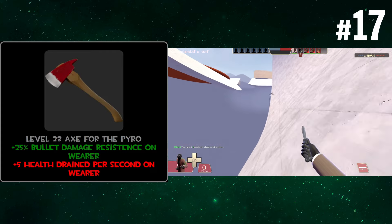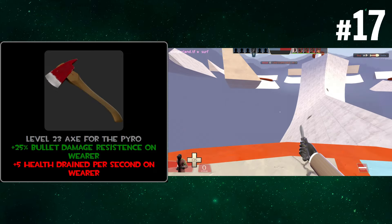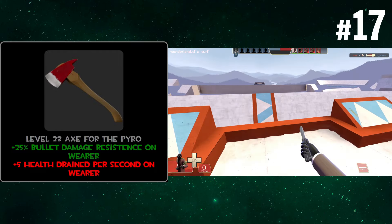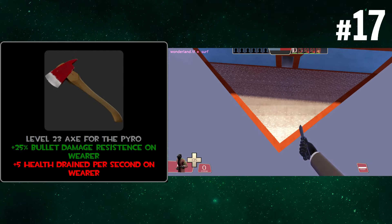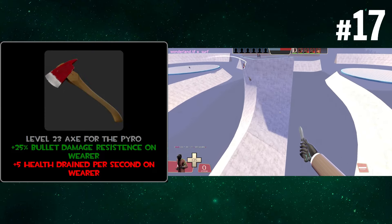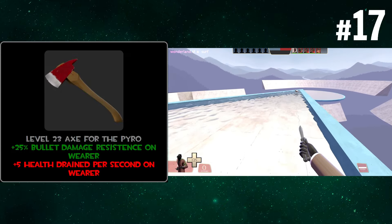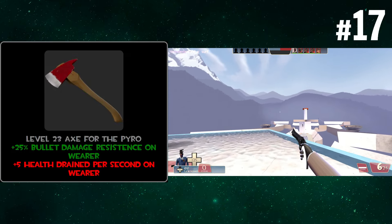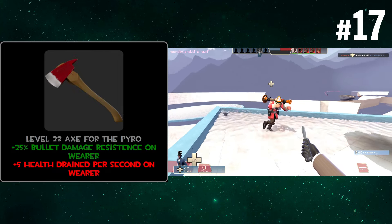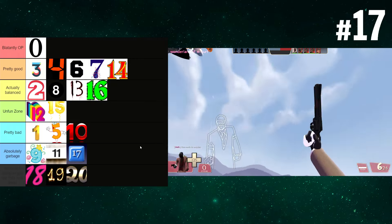This gives you 25% damage resistance on wear but also has the Blutsauger effect where you lose 5 health per second. On Pyro that gives you about 32 seconds of life — you wouldn't really be able to make it out of spawn. The bullet damage resistance would be literally useless because you're losing so much health per second that any damage you'd negate with that resistance would just drain in the time you'd even think about it. I'll put this in garbage. The Blutsauger drain effect is just an awful stat that ruins any weapon it generates on.